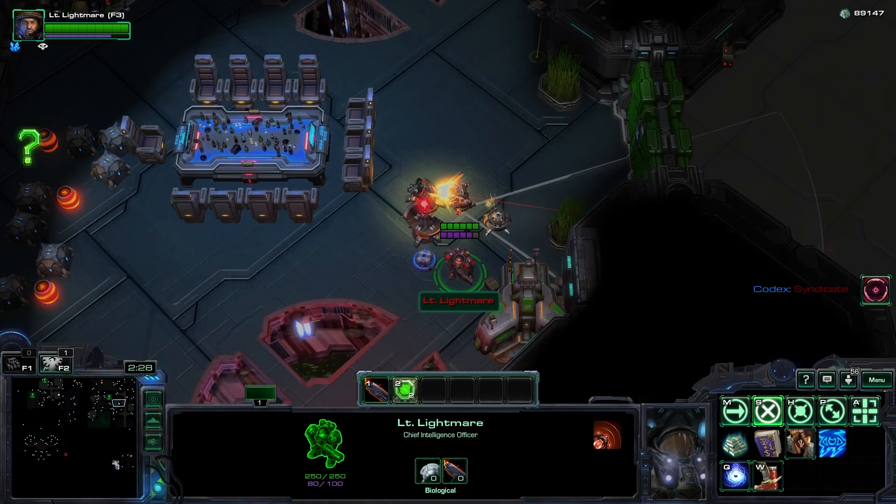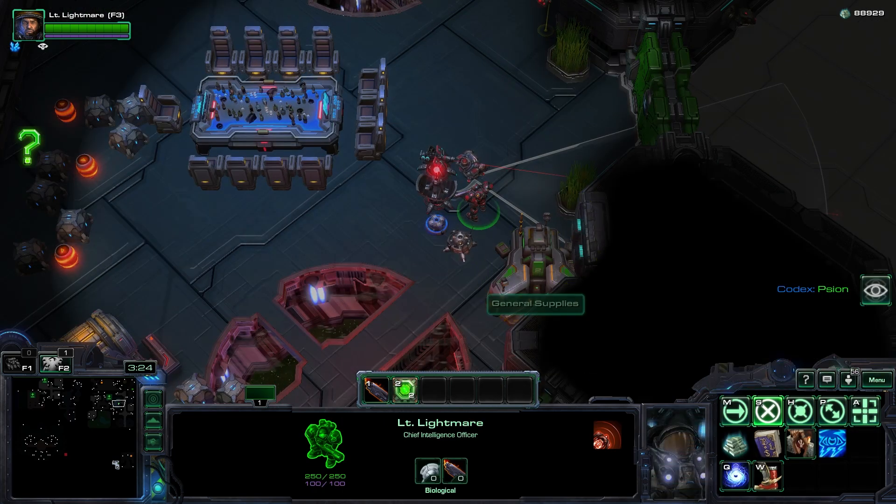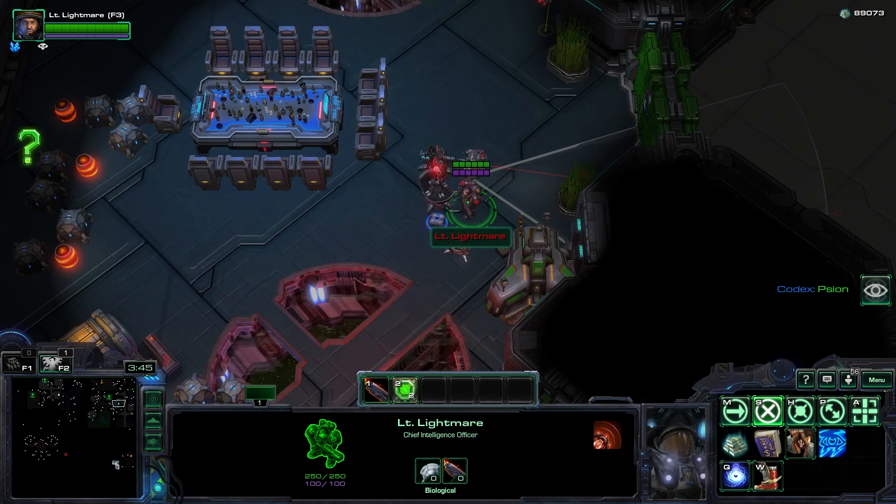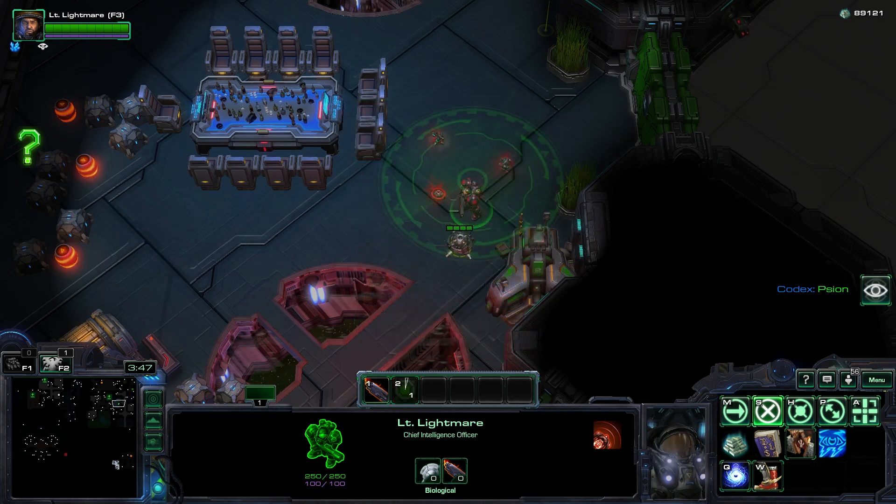Sentry Turrets will attack Radiant Gamers. Disarm kits are able to disarm various items, but for some reason the Radio Jammer is exempt from this list.